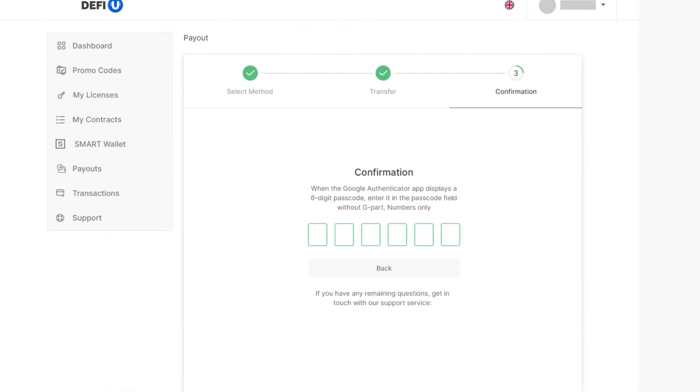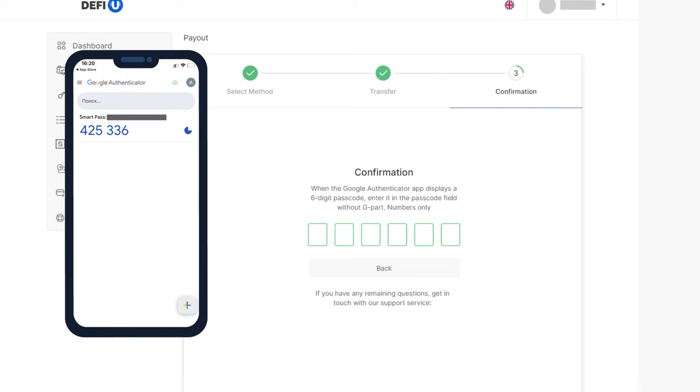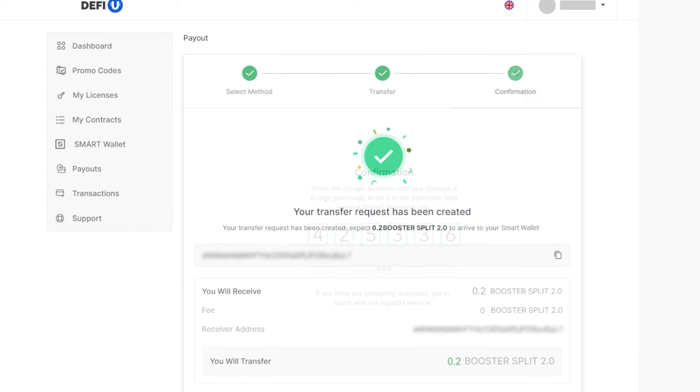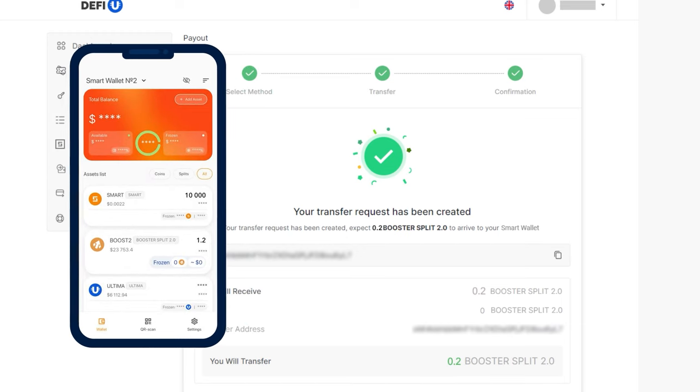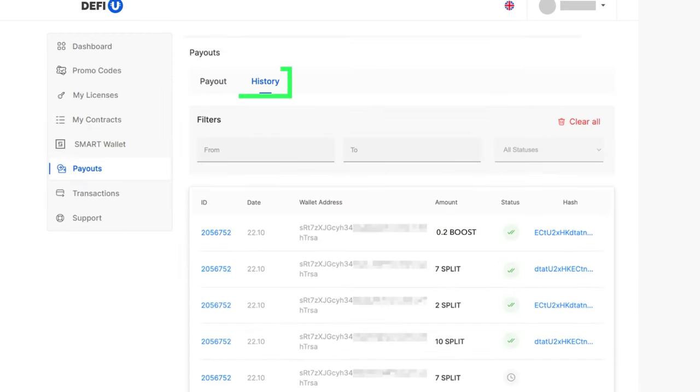A new window will prompt you to enter your two-factor authentication code. Open Google Authenticator and enter the current code displayed in the app. If everything is entered correctly, you'll see a message confirming that your withdrawal request has been created. The tokens will soon arrive in your specified wallet. To view your payout history, go to Transactions, Payout, Splitting Boost.